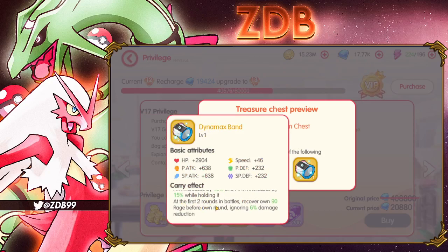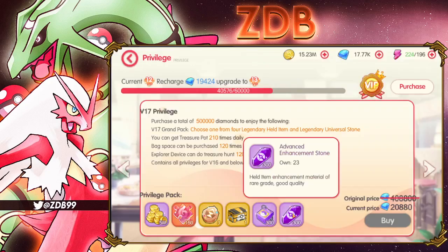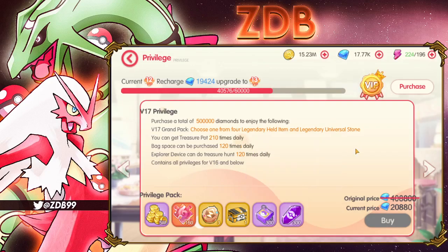Other VIP 17 item options include a Resistance Shield — damage reduction and power defense with a percent while holding it; in battle when attacked by ultimate skills, increases own crit resistance by 20% for two rounds and reduces CD by one round, triggerable twice per battle. And the Dynamax Band — increases your type damage by 50%, power attack increased by 15% while holding it, first two rounds of battle recover 0.90 rage per round, and grants 6% damage reduction.